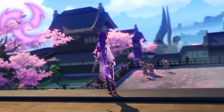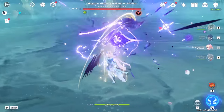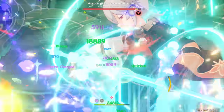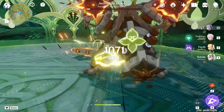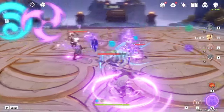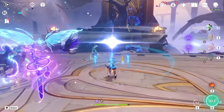Moving on, we have Electro. Electro has been comfortably enjoying its newfound limelight and has no intentions of stepping aside anytime soon. Speaking purely from a damage perspective, it's now more than a match for Pyro and more often than not the superior option. Boasting a very strong lineup of units like Shogun, Yae Miko, Fischl, Shinobu, Keqing, and Beidou, it's surprisingly top-heavy, having more good characters than bad ones. Most if not all of this can be attributed to its interactions with Dendro, but even before that, Electro has been slowly creeping up over time.